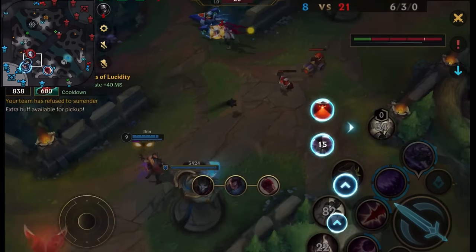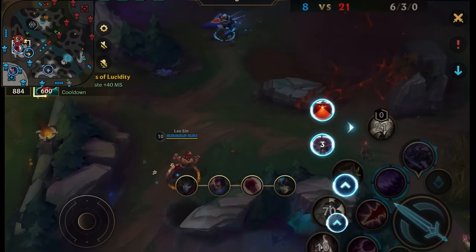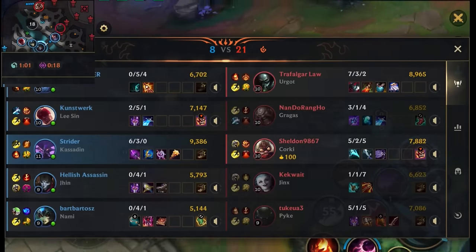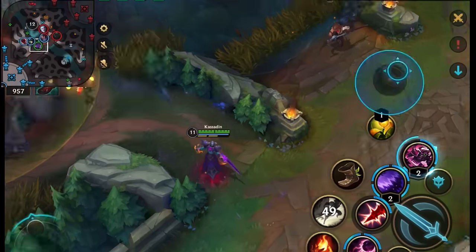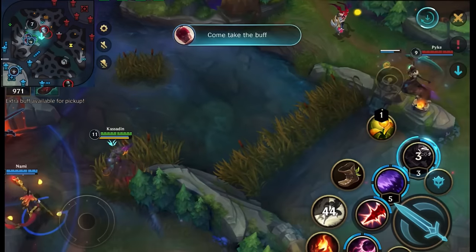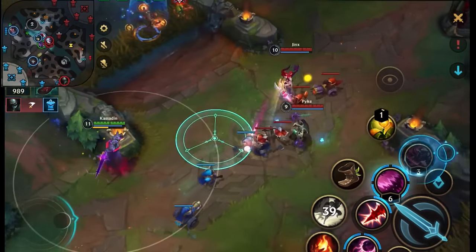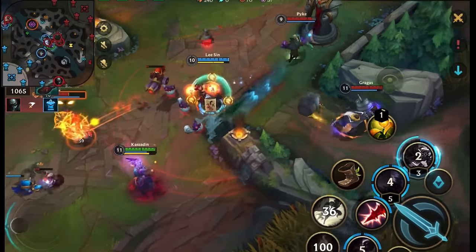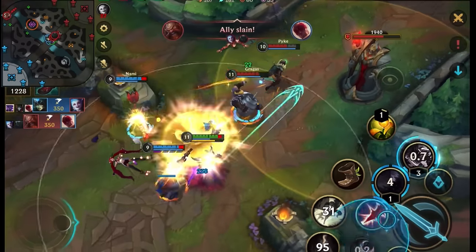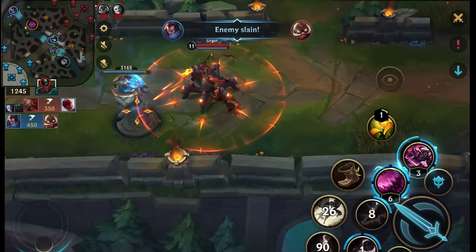But then I get overconfident and get baited by Gragas, which is the last thing you want in the mid game where Kassadin should be farming for levels and gold to reach his late game quicker. Next I go for Deathcap before finishing my boots because having enough damage to finish off kills is usually the best way to make a comeback. I stay out of vision until we can engage as a group, then go and defend bot tier 2.